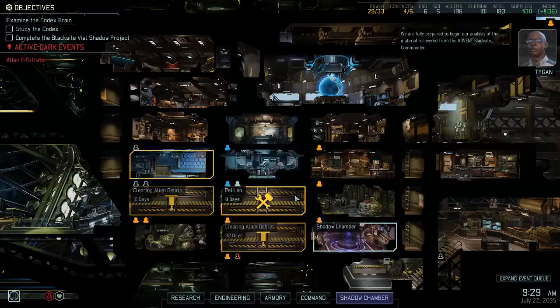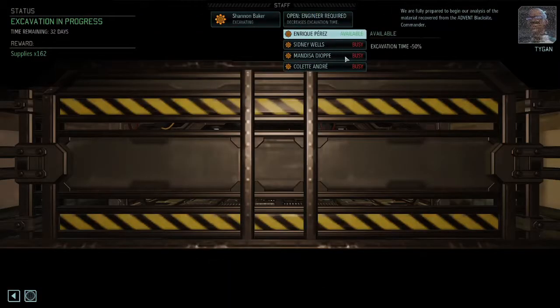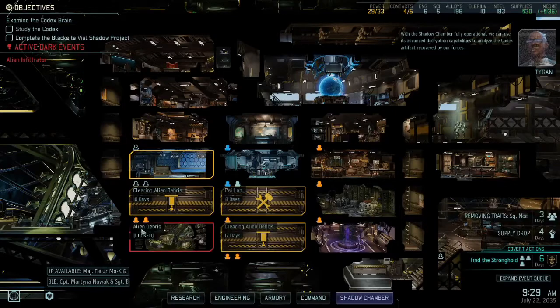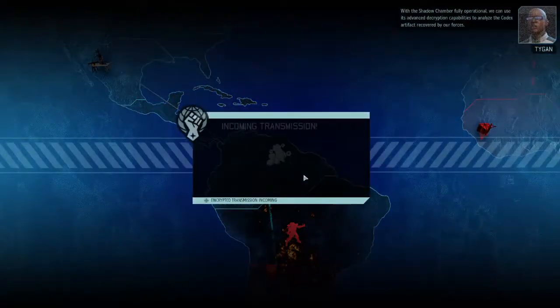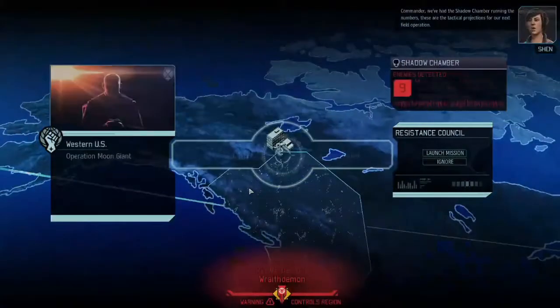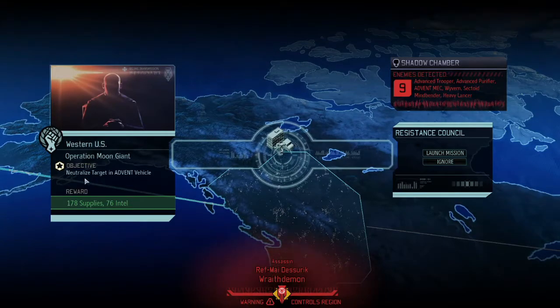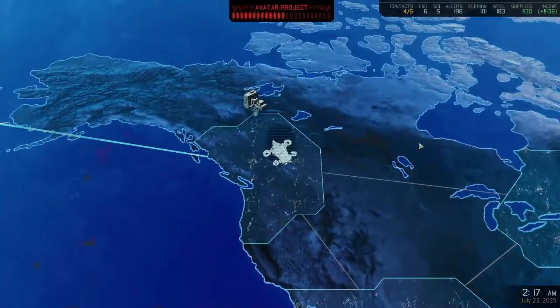We are fully prepared to begin our analysis of the material. With the shadow chamber fully operational, we can use its advanced decryption capabilities to analyze the codex artifact. Let's view the mission. The shadow chamber is running the numbers — these are the tactical projections. Supplies and intel look pretty good. Enemy composition: trooper, purifier, wyvern, wyvern, sectoid, mindbender, and heavy lancer. Setting course for the western — this is gonna make planning a lot better.